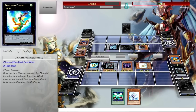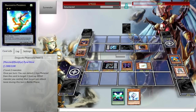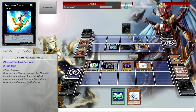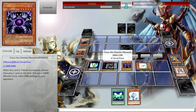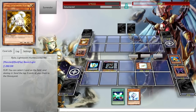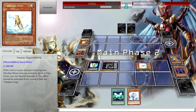Daigusto — activate his effect, detach the Ronintoadin, select Daigusto Phoenix. I don't know why I was saying Daigusto Emerald. Use Emerald to attack over these two cards, attack over the Tragodia, and then use his card to attack Ryok the Lightsworn Hunter. He's gonna destroy Caius — I foresaw that move.